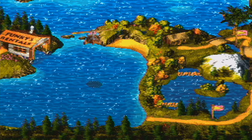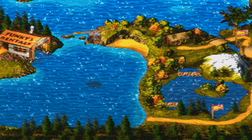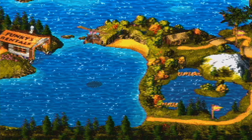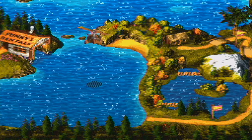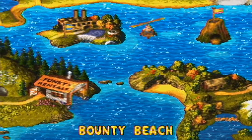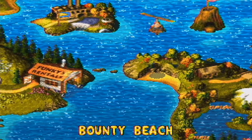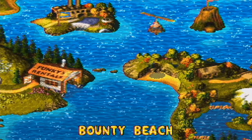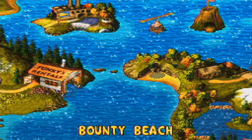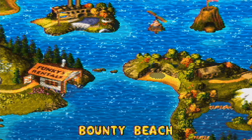Hey guys, Bobbery18 here, and welcome back to some more Donkey Kong Country 3. In the last part, we finished Krematoa, The Lost World, and in this part, we'll finally be getting the true ending of the game, which you get by getting all the banana birds. If you don't know what a banana bird is, you will soon. Now that we have the gyrocopter, we can go to all these hidden caves around the world.